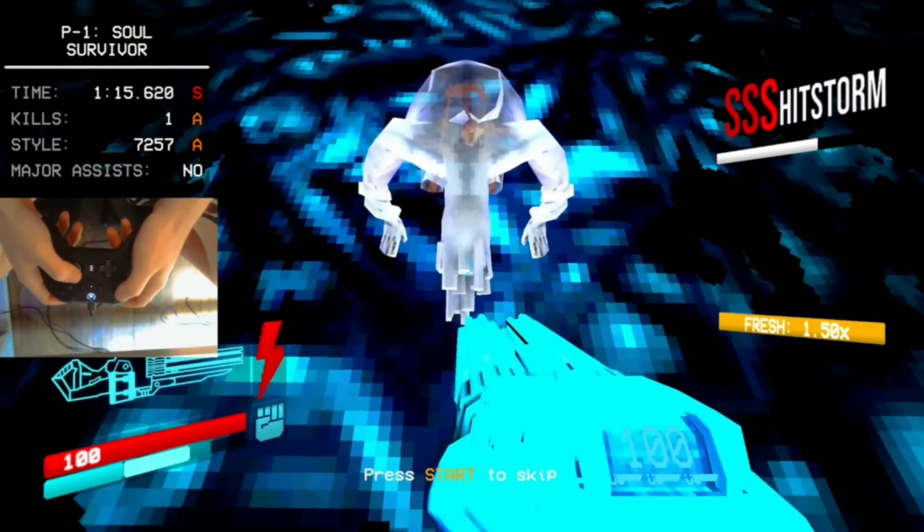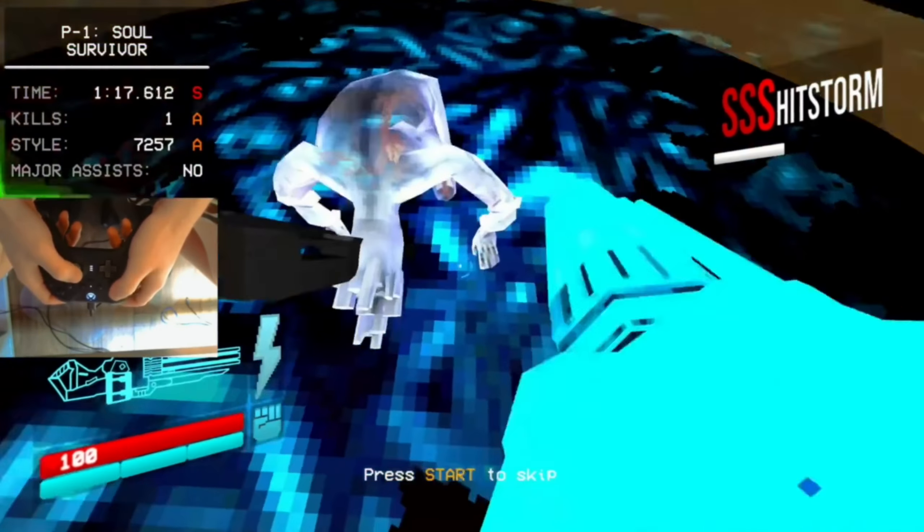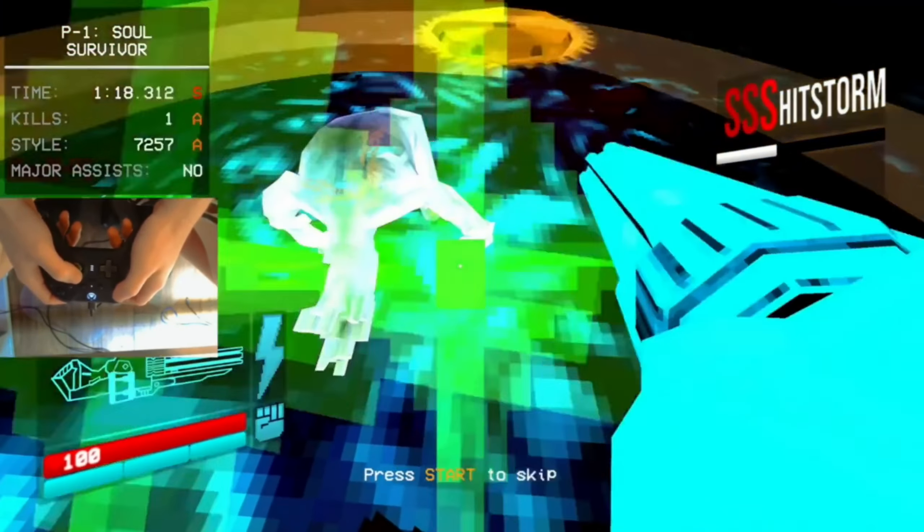As soon as Minos Prime begins his animation to join the battle, this is whenever you're going to want to start doing your setup. I usually just go with something that is simple for me to setup, that I know will dish out a moderate amount of damage, so that I can skip his intro dialogue as fast as possible because this will cut down time.